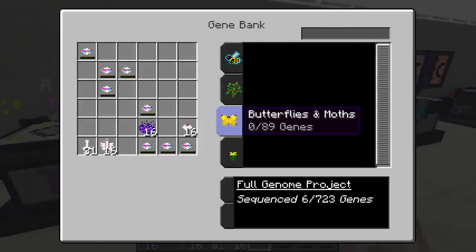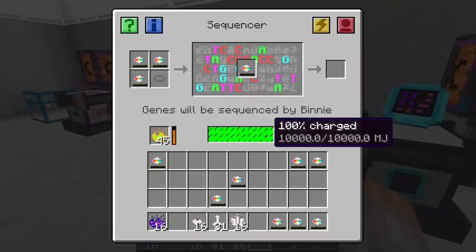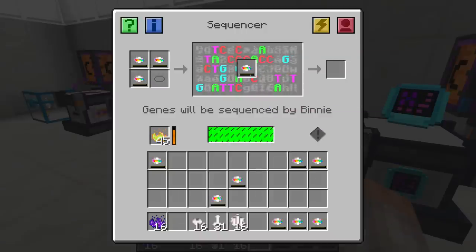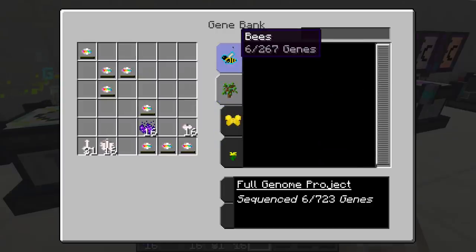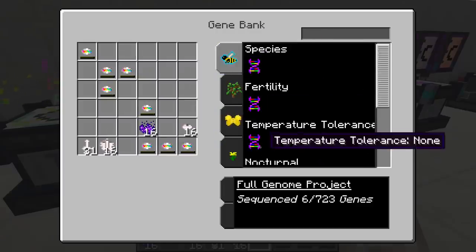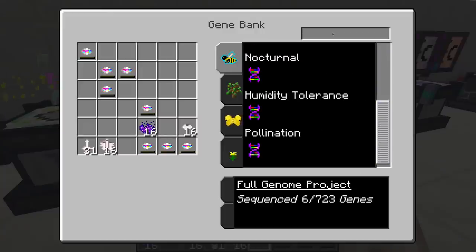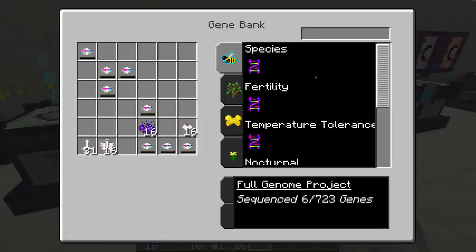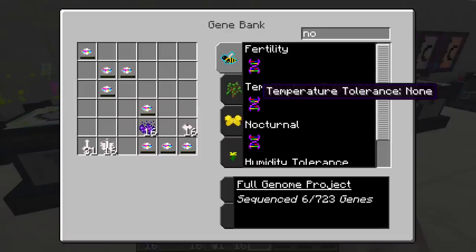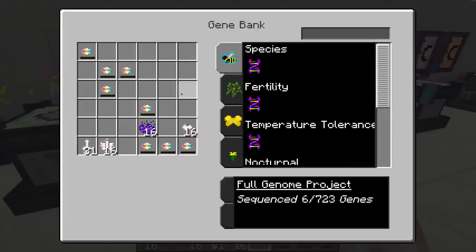This is an arborist sequence, so hopefully before this tutorial is over, it will have finished and we'll have added something inside this tab. You have all your different things here. We already have a temperature tolerance: none. You can scroll through and there's a little search bar so you can search for different traits. So that's the gene database and how it gets populated.